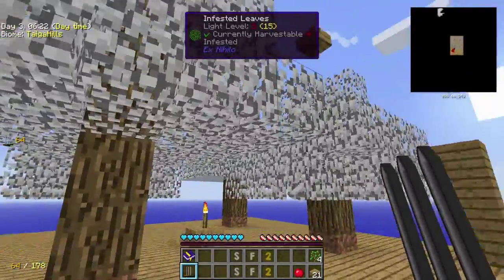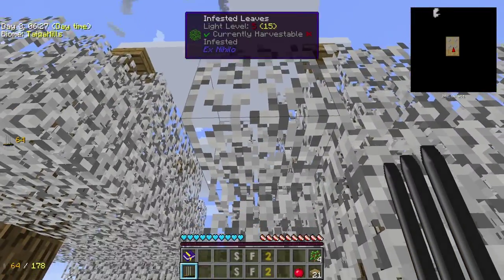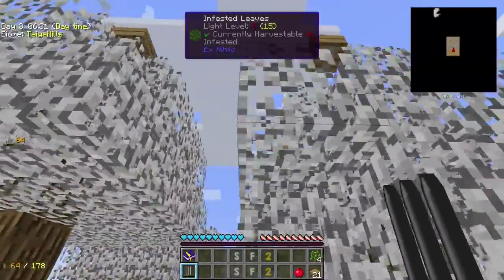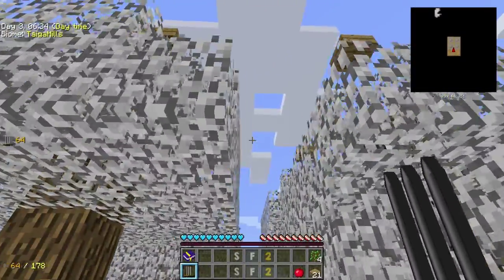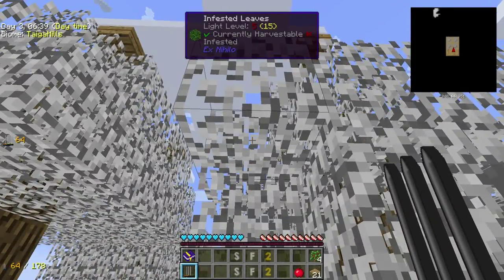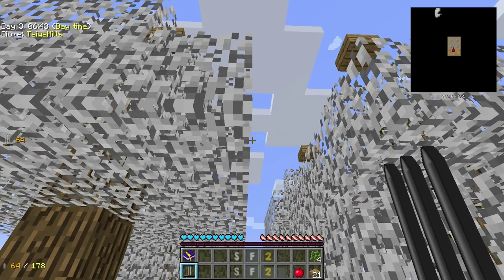One note: just be aware that infested leaves give no saplings. So be aware that if two trees are touching each other — if the leaves are touching each other — you will get an infestation out of control. Be aware that you can have problems and you can run out of saplings, which is a bit unfortunate.